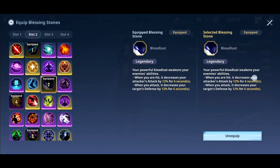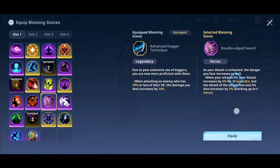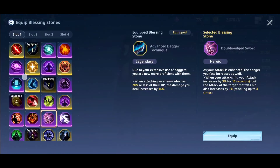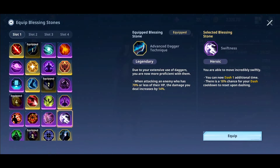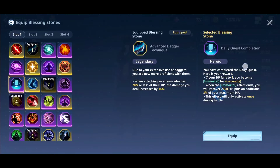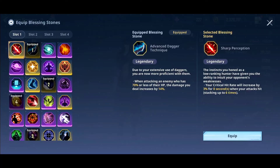Next up, Bloodlust — it reduces enemy attack and defense. This defense down is different from Shadow Step, so Bloodlust is a very important blessing stone to consider for this fight. Advanced Dagger Technique gives an additional 14% damage dealt but you can use Double-Edged Sword, though it increases enemy attack — keep that in mind depending on which you have. Swiftness gives an additional dash. Sharp Perception increases your crit rate by 18%, which helps you deal massive crit hits. Reawakening reduces skill cooldown so you can use more skills.